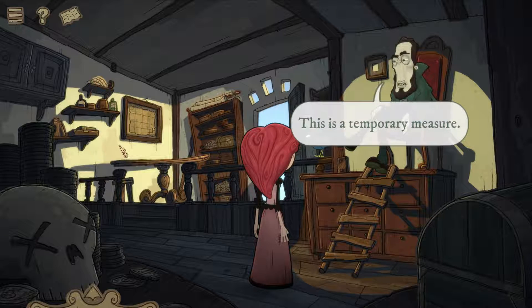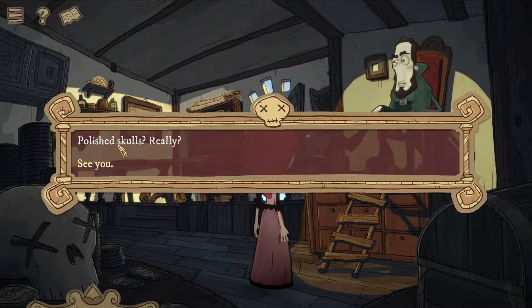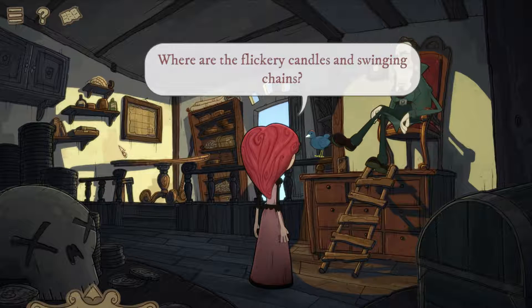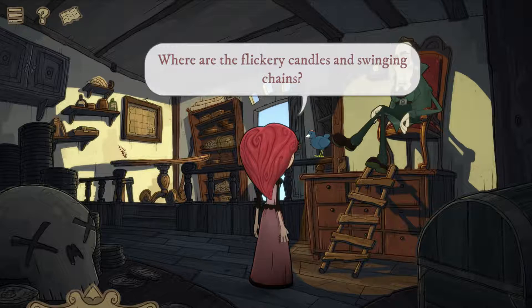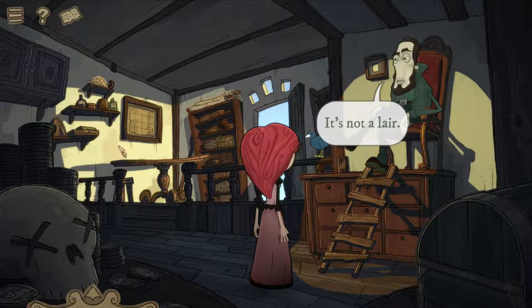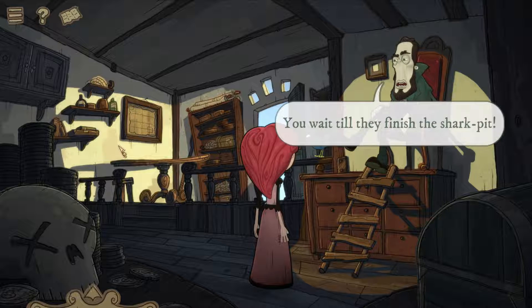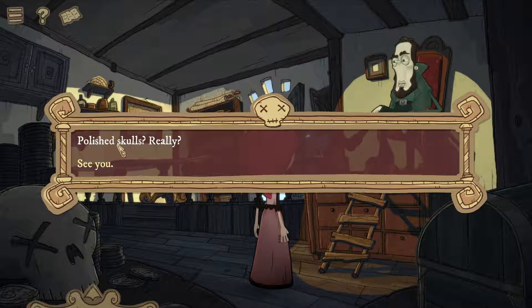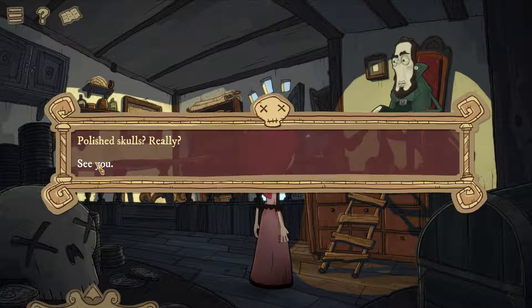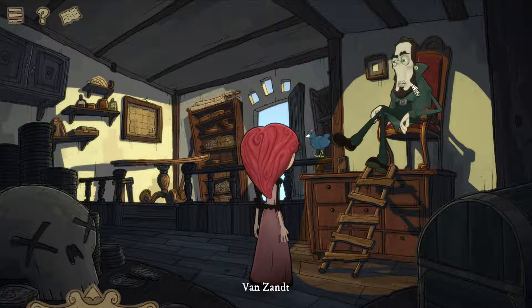Van Zandt replies it's a temporary measure while his joiners construct a suitably elevated seat. He's making a throne — 'I find I must rise above the riffraff I am confronted with each day, present company included.' Our character mocks the polished skulls: 'Really — where are the flickery candles and swinging chains? A very feeble attempt at an evil lair.' Van Zandt insists it's the office of a hard-working public servant, then mentions he's waiting for them to finish the shark pit.